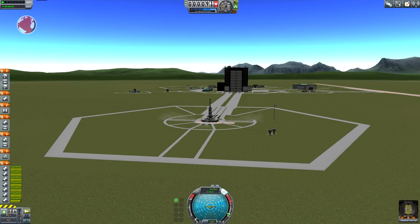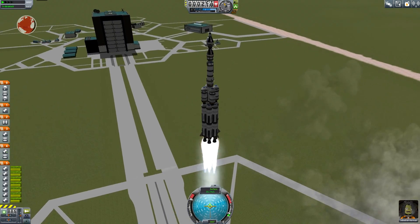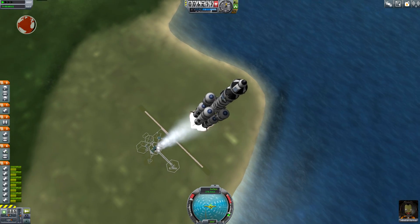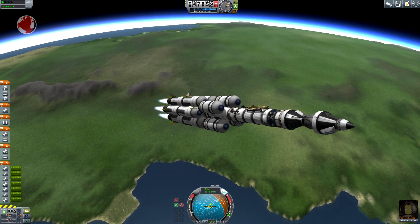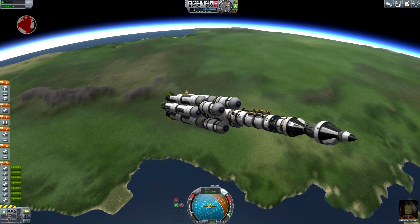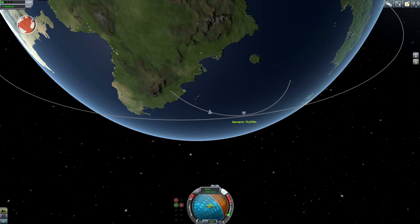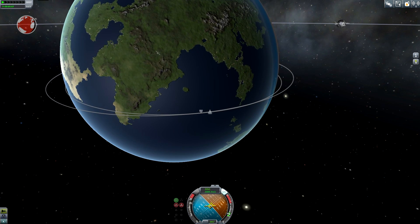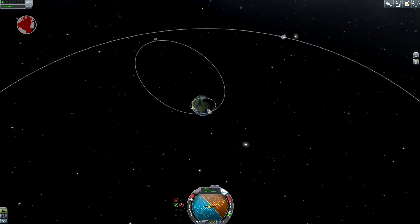Throttle at 50, 80, 100%. Go Jeb, go Moon mission 3. I go for a rather steep inclination because the second stage is relatively weak thrust-wise. Main engine cut off, separation and second stage ignition. Now a quick coasting phase to get maximum engine efficiency in space. Almost perfect. And cut off.